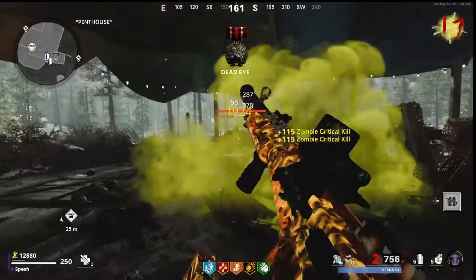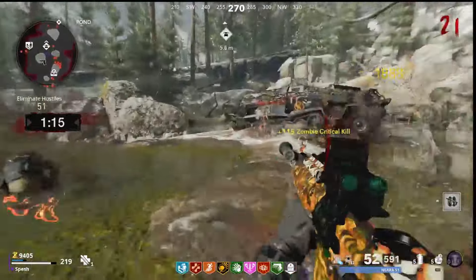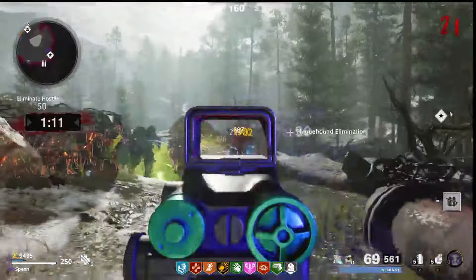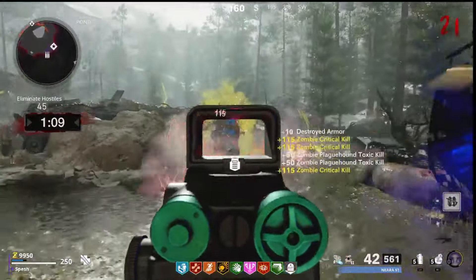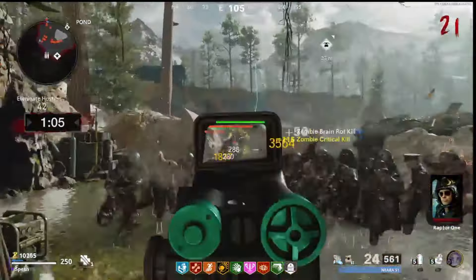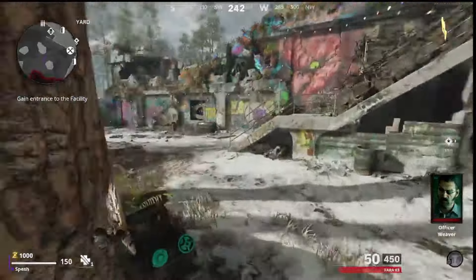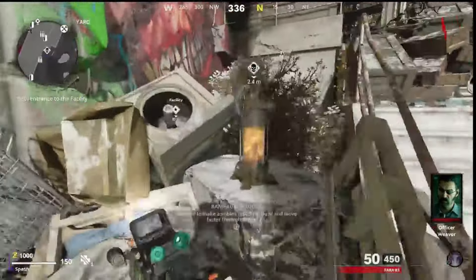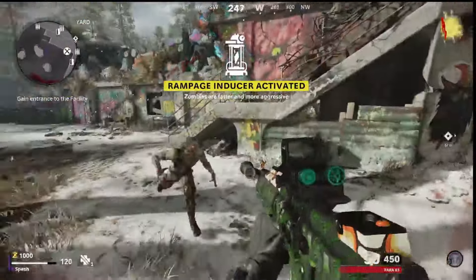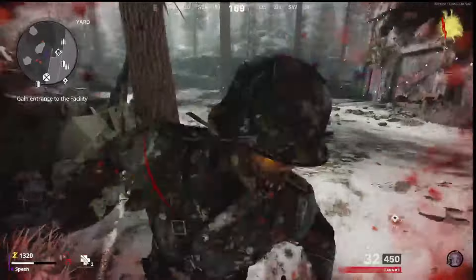In terms of XP that you're getting for this, the best strategy is to go to round 20, have the Rampage Inducer turn off, and then exfil out of your game at round 21 and restart. Rinse and repeat and do it again. Because you actually get a lot more XP per zombie kill in the lower rounds, and it starts to scale up as you get higher. So the fastest way to grind this out is to go to round 20, exfil, and then hop right back into a game.